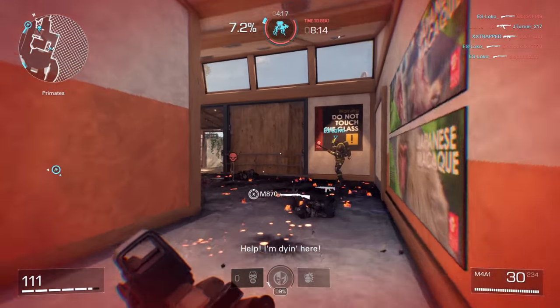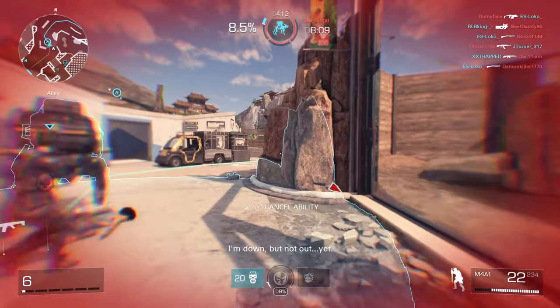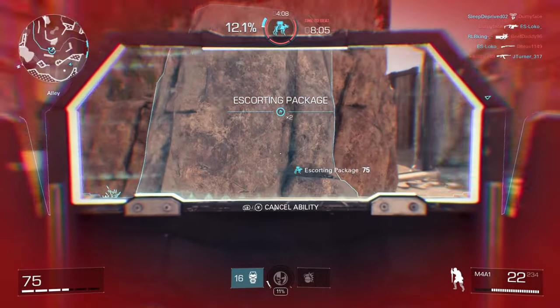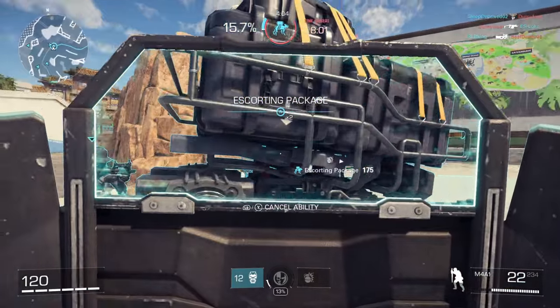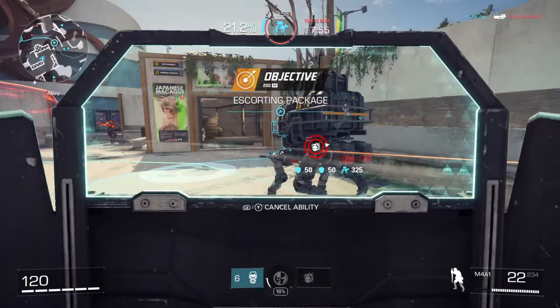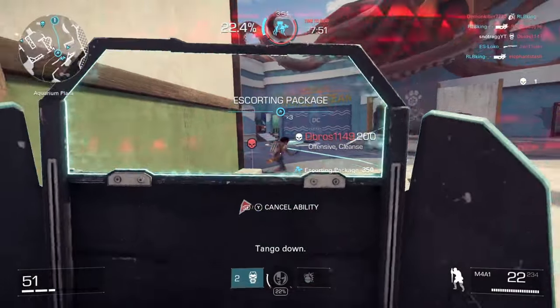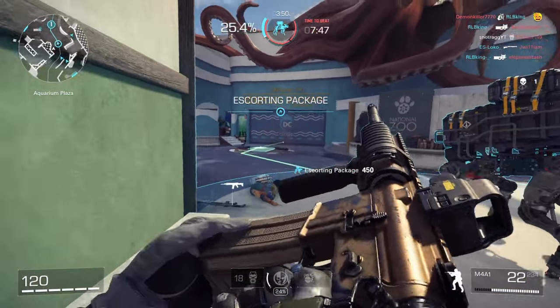The gadgets the Phantoms use are pretty nifty for any game mode. The most predominantly used one for me, and probably the majority of the lobby, is the Magwall — a shoulder-fired energy shield that will protect you and your team from incoming fire and allows you and your buddies to shoot through the shield. However, if the enemy team focuses their fire on the Magwall, it can only take a certain amount of damage before it collapses and leaves you exposed. It is good for both offense and defense, but use it wisely as it has a long cooldown.